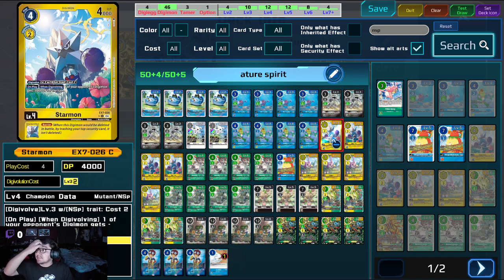Next, we're playing four Star Mons. On play when Digivolving, one of your opponents' Digimon only gets minus 3,000 DP for the turn — very cool. And then the Inherit is Barrier, so super, super cool. They're both four costs, which is really nice.